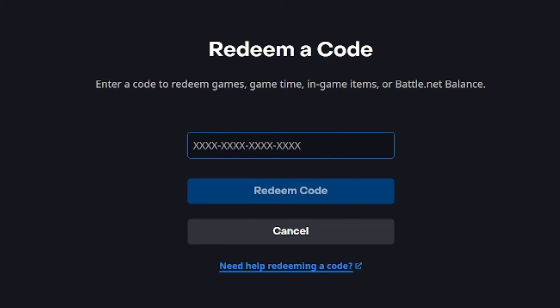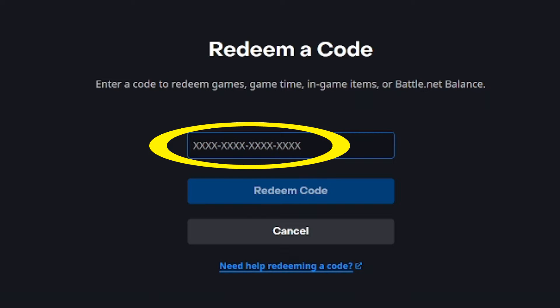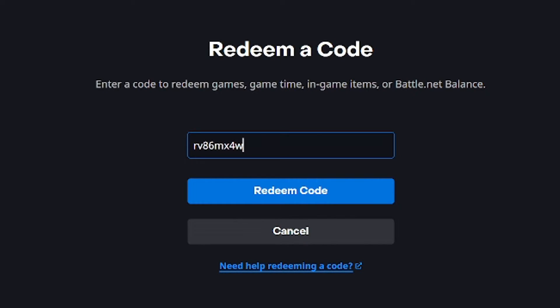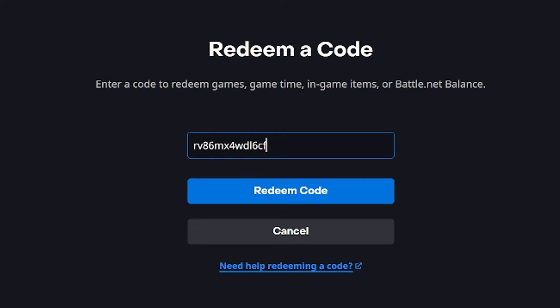Here's where it gets odd — it shows four sets of four X's in that box, but my particular code is longer than that, and it does not matter. Go ahead and type in whatever code you have without adding any dashes, just one long code. If it's from a scratch-off card, make sure you're only entering the digits that were under the scratch-off material and not the other numbers printed all over the place. You don't even need to worry about making the letters all caps — it is not case sensitive.